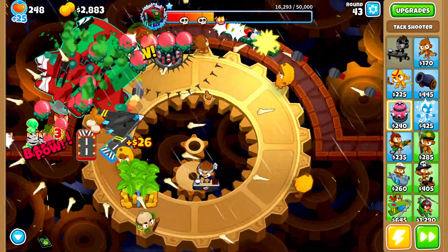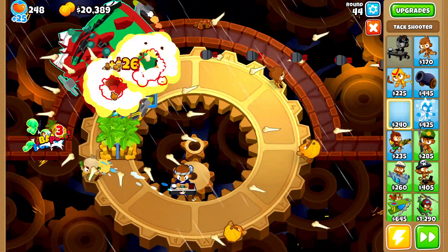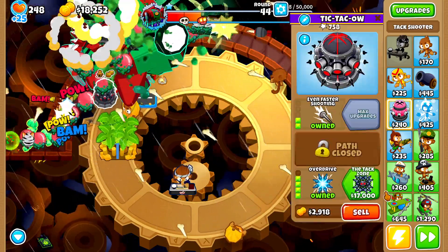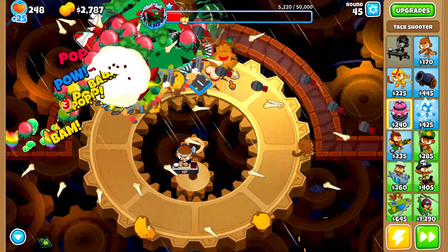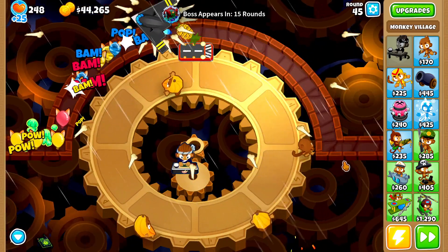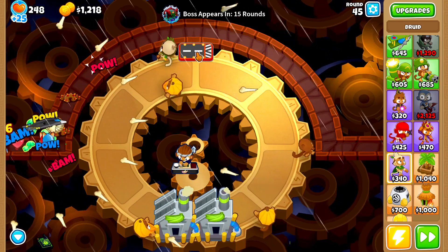We're having a couple issues with camo bloons but hopefully it won't affect us much longer. We need to resell and move our attack shooter back towards the boss. Looks like we won't have enough money to buy the attack zone again, so let's sell our druid and buy it one more time. We're missing out on so much cash - but we're good! Now that this tier is beat, let's get rid of the specter, sell everything, and rebuy our farms.